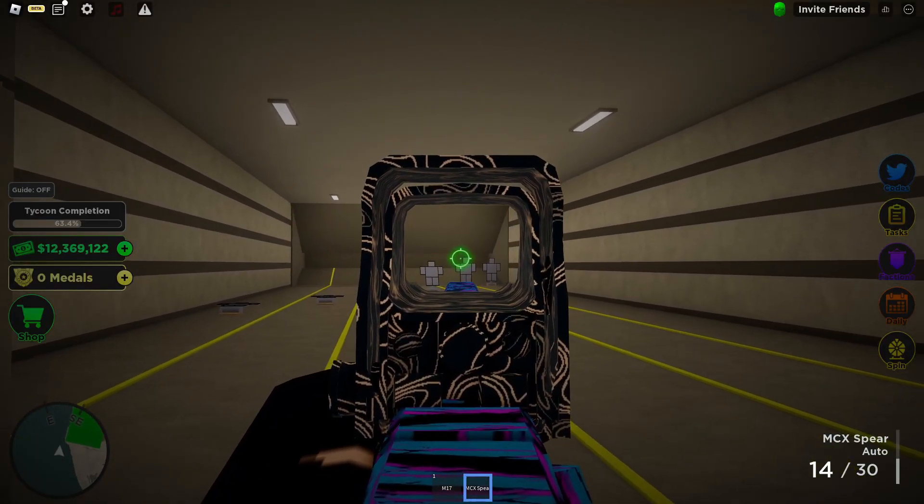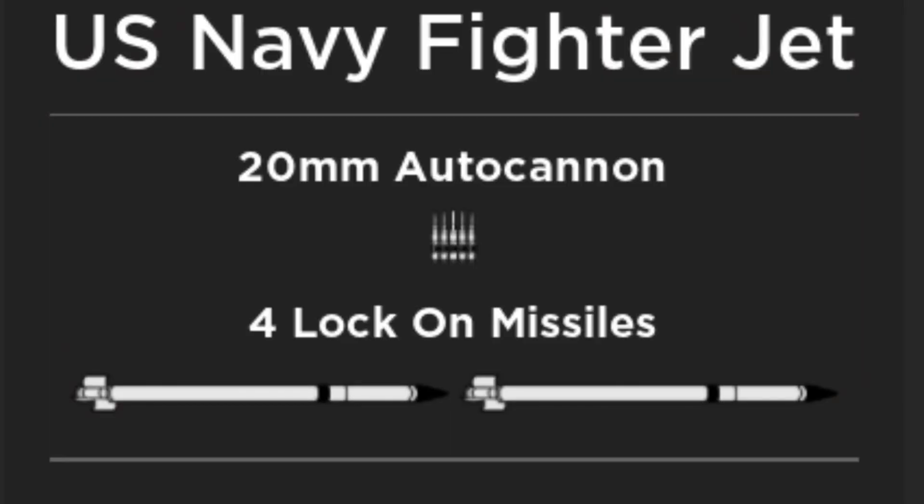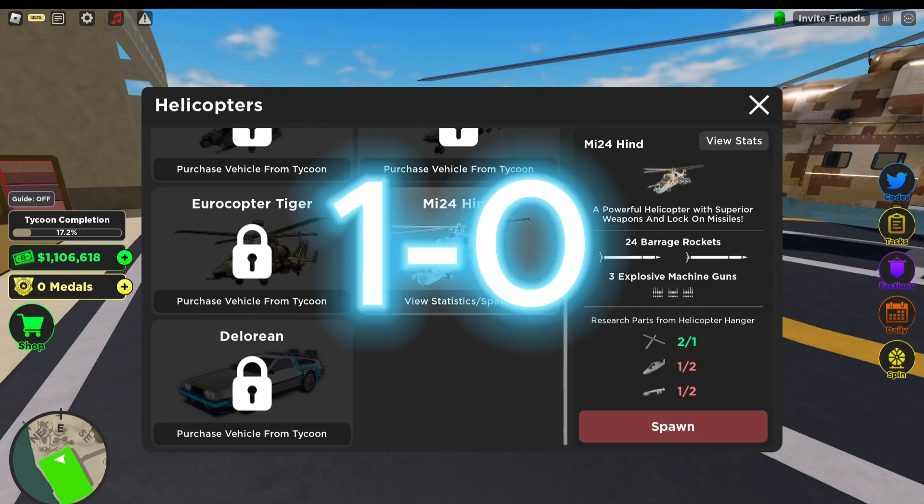For the first comparison we have the Arsenal. The F-14 Tomcat has a 20 millimeter autocannon and four lock-on missiles. The Mi-24 has 24 barrage rockets, three explosive machine guns, and four lock-on missiles. For Arsenal I think the Mi-24 gets the easy point here.